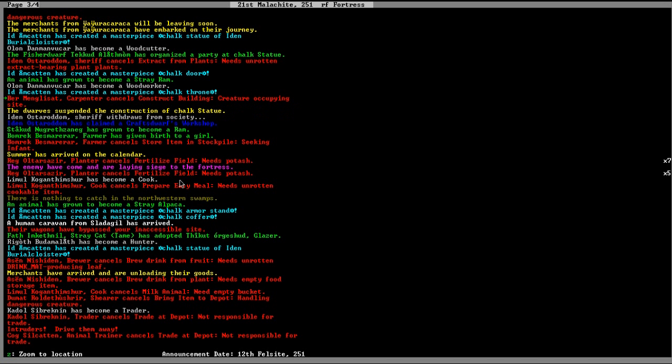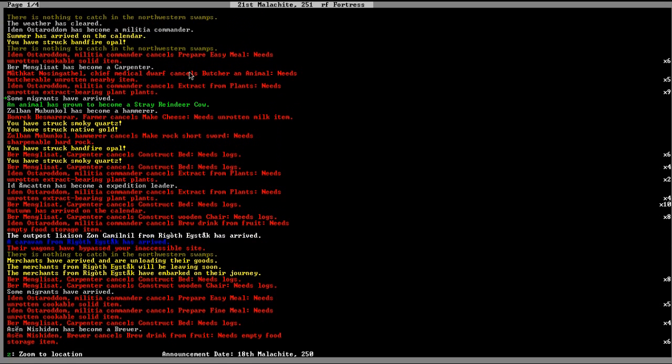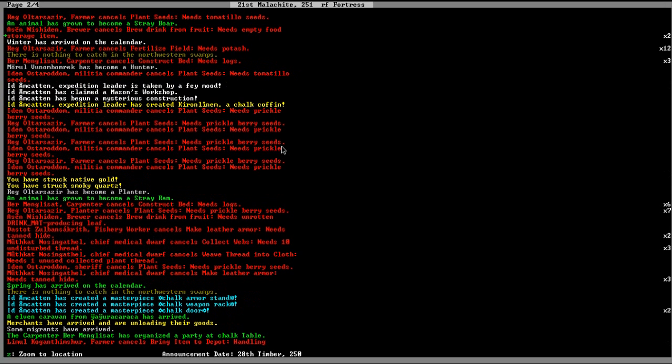Let me page up to earlier reports. The red is an alert or alarm. Blue are the caravans — the traders that come in. Green means animals have grown up. Yellow is striking gems. Our first day — nothing to catch in the northwestern swamps, one of our fisher dwarves was out fishing. It is currently the 21st of Malachite, 251. And here: Id Amkatin's mysterious construction — Kiren Linem — a chalk coffin.